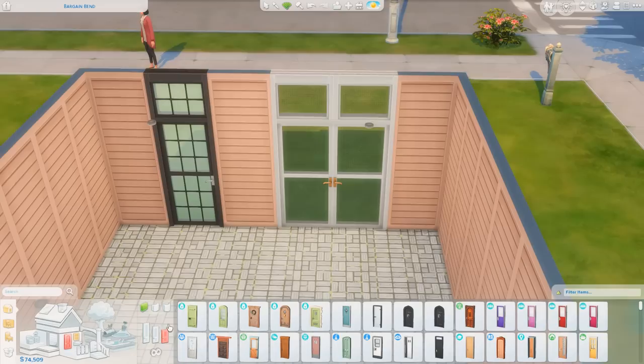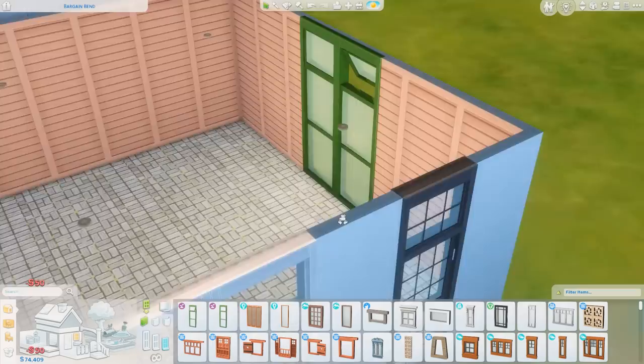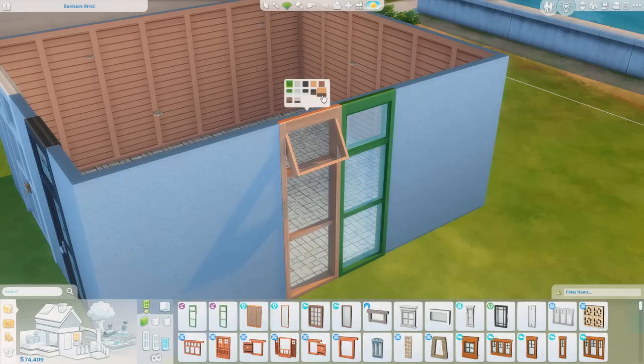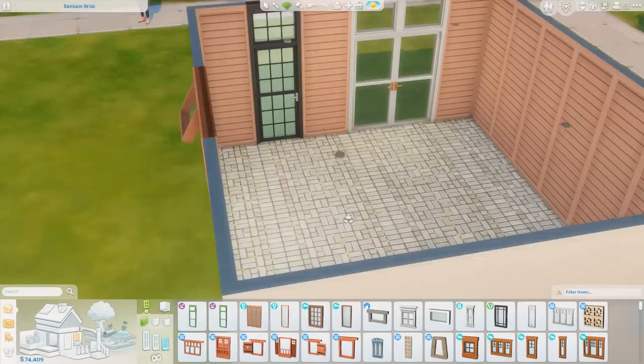I'm very excited to create a greenhouse now. For the windows, we have a simple one, and then a version that is open as well on the top. Those should have all of the same swatches. I'm so excited about the screened ones. I think having screened windows is gonna be awesome — we can do so many screened-in porches now. That's gonna be so cool.